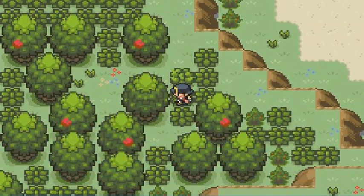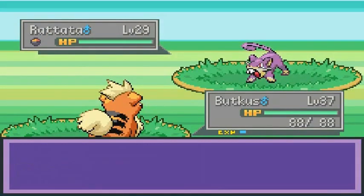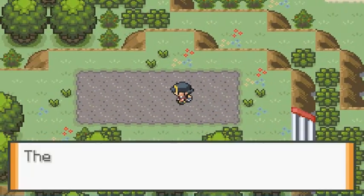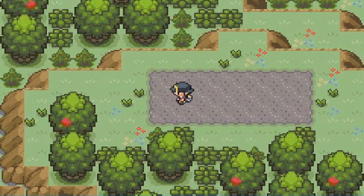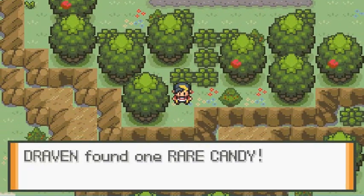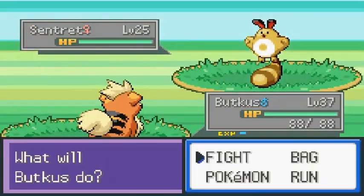Nintendo could actually learn something from these creators. There's a sandy area here that could be something. This ground seems a little strange. There are some items to pick up too. This could be a spot for some kind of legendary — I kind of have that feeling.